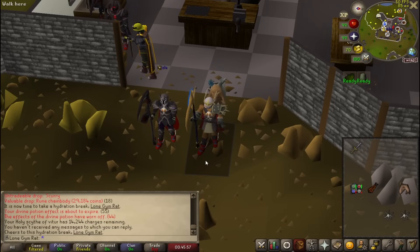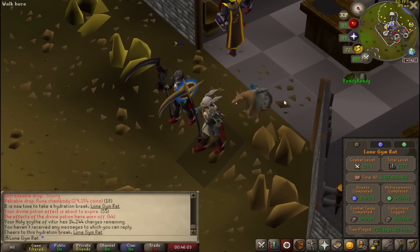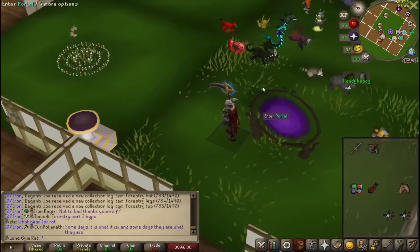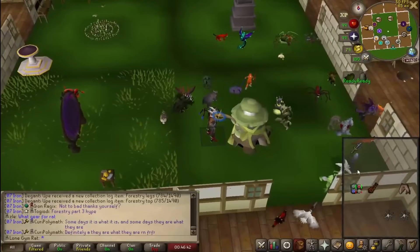I'm going to chill for now. Rat Boss — pet number 31 in case you didn't know. Green Log in a boss section as well. I'll put a picture of the loot on screen. And the pet gets thrown into POH, never to be seen again.